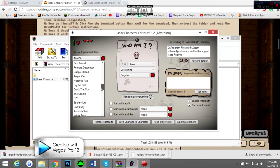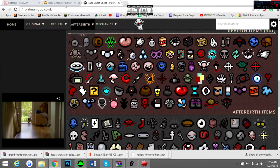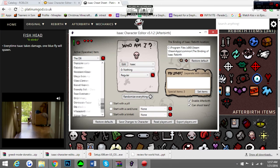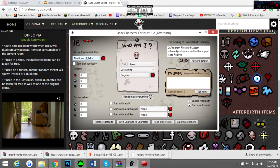What I want is — hmm — here's the item I want: Diplopia, or whatever that says. We're going to go ahead and grab that. I can't find it, I'm too lazy, so I'm just going to get the Book of Lyle. As you see, you've got the little Book of Lyle up there. Fancy and everything. You can also randomize everything.